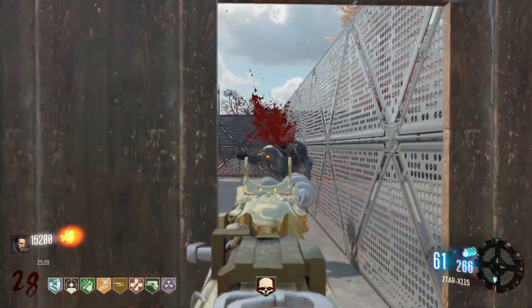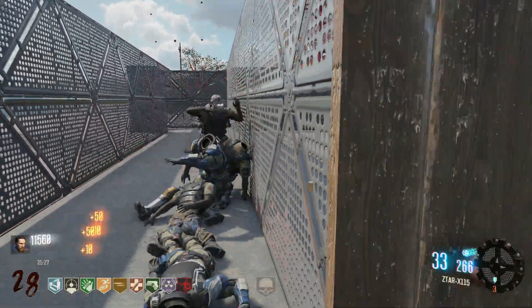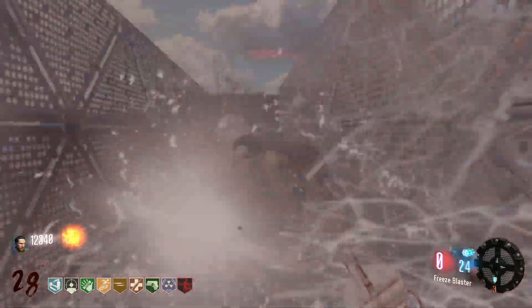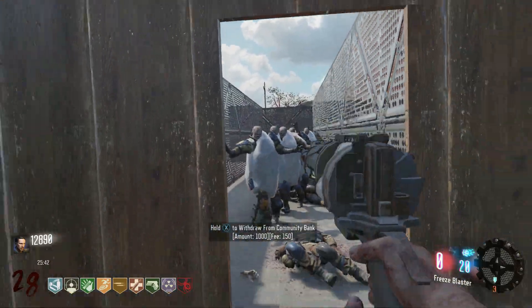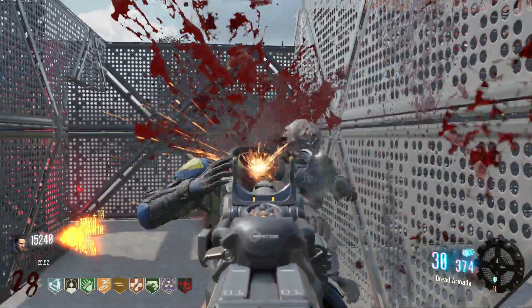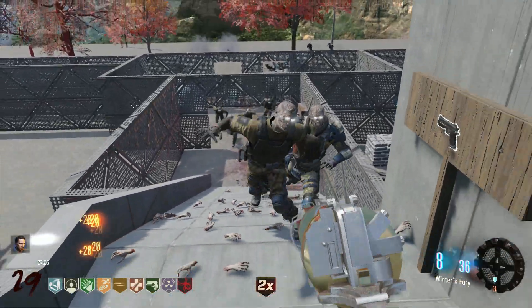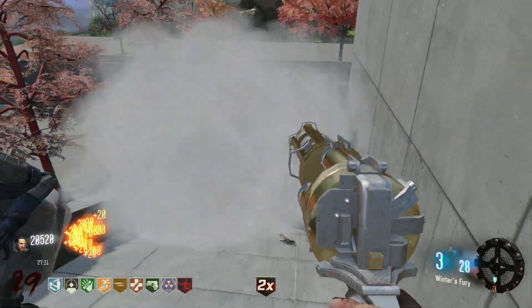What is this — a bank? We got Widow's Wine — gonna grab that. Freeze blaster. All that for 60k? I guess I'll take it. Wither's Howl — it doesn't even do anything. This was not worth it, 100% not worth it. Widow's Wine for 4k, so it's like 64k in total to get Widow's Wine. I don't know if that's worth it really, but now we've got it.